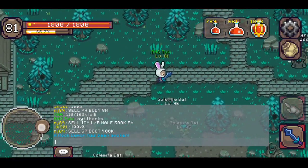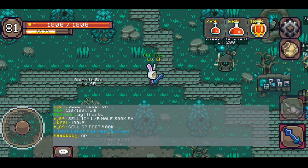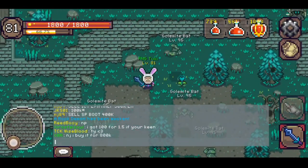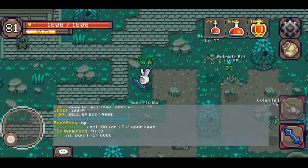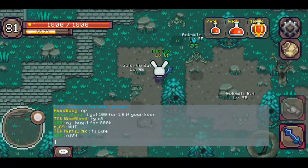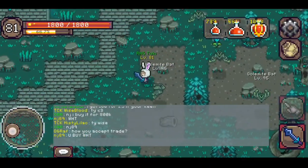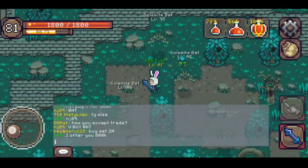We are in the Vyrax city, where you can grind the mobs that drop the materials to obtain the Golemite set. The Golemite set parts are for level 85 and can be obtained by crafting. You need a smithing level of 65 to do it, and the materials can be found on the mobs here in the Vyrax side city.